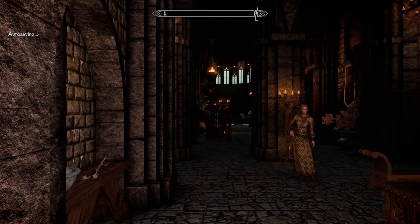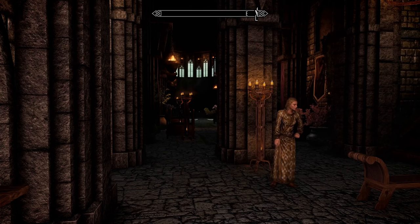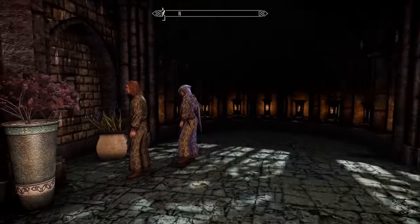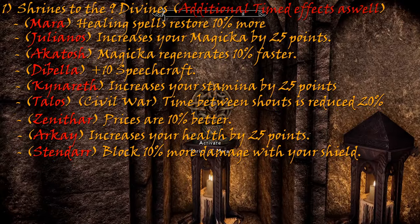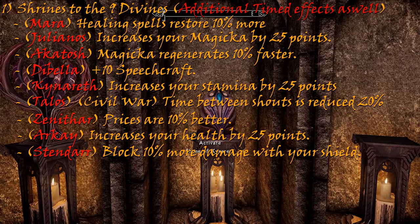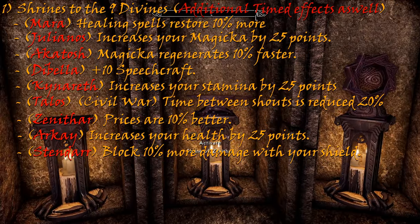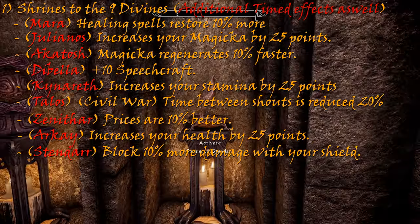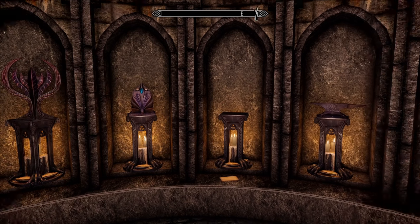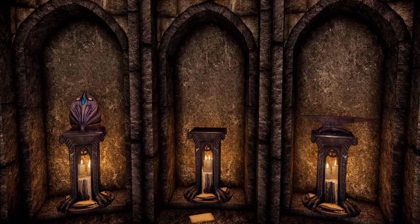Formerly the Temple of the Nine Divines, this is the largest temple in Skyrim. Unlike the other temples, it reflects the imperial view of all eight divines being equal and represented. At the end you can find locations for all nine divines: Mara, Julianos, Akatosh, Dibella, Kynareth — but with one missing, where the shrine of Talos should be. Zenithar, Arkay and Stendarr. If you side with the Stormcloaks in the civil war and take Solitude for Ulfric, then this shrine will be reinstalled. They each provide specific blessings, but if I know you — and I do — these blessings will never be used at opportune times.